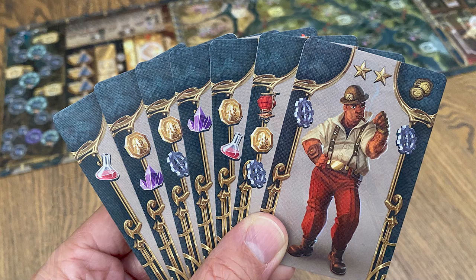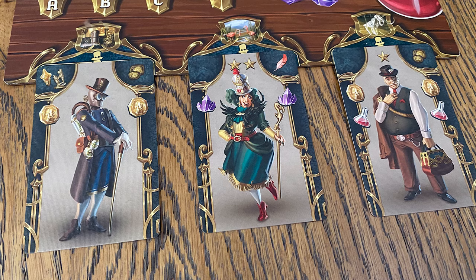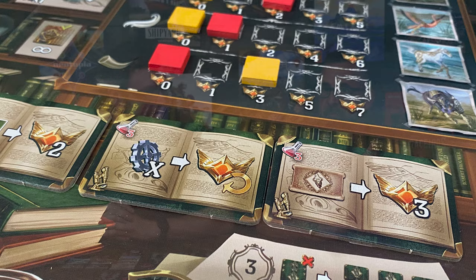This is a unique game that kind of feels like a little worker placement, although your workers are cards that are in your hand — definitely hand management. Some would say deck building, but there's no deck; it's hand building because you are acquiring new cards to add to your hand. Then some of those cards you use are out of play for a little while until you can pop them back in.